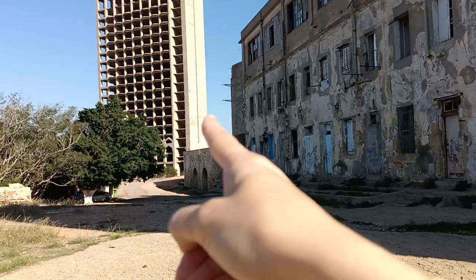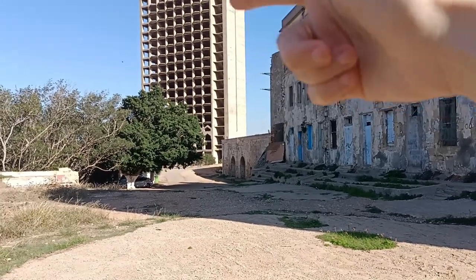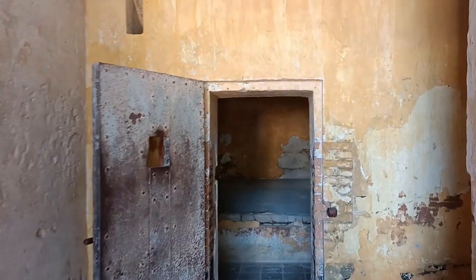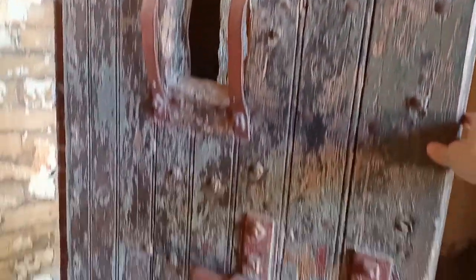Let's go see the Spanish side — it's from around the 1500s, something in 1500. There are about 200 years between this Marinids place and the Spanish place. Here we are — this is the Spanish castle.